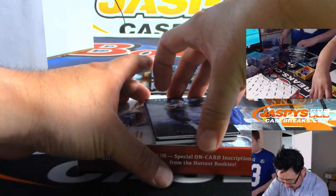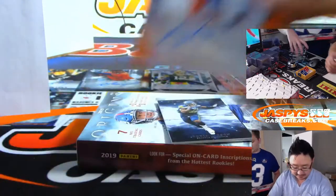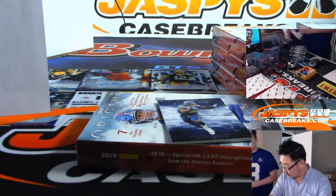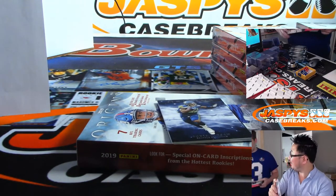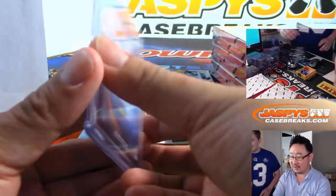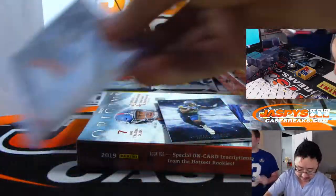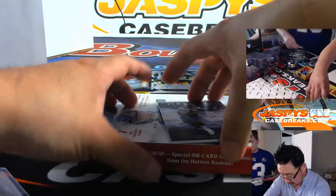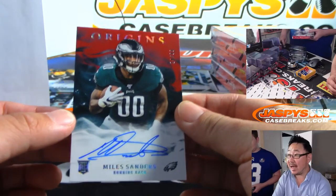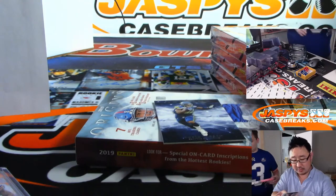The middle card should be the on-card auto, so the bottom should be the patch auto. Riley Ridley, 52 out of 75. I usually leave the on-card auto last — I think it might be like a shield or something. Bears — Greg with the Bears. And the on-card auto is Miles Sanders, 24 out of 99 for the Fly Eagles Fly. That'll be for Bruce and the Eagles.